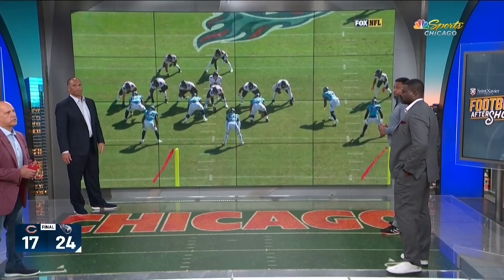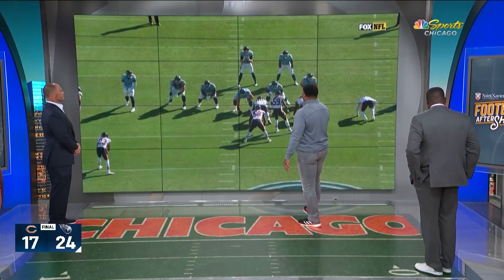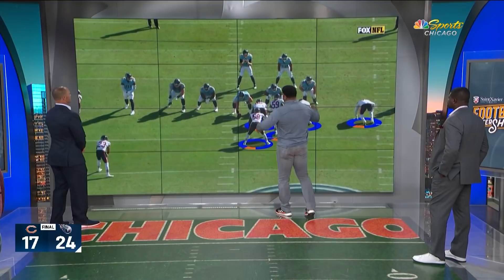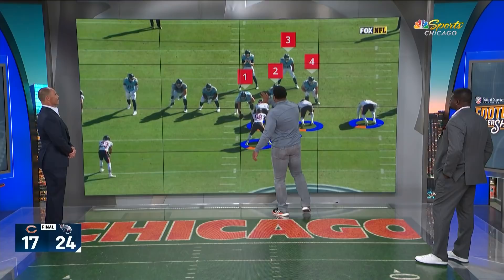Roquan Smith had another strong game — he got a sack of Ryan Tannehill in the first half. Take us through what happened on that play. This front right here, defensively, we call this a load front. We're doing all of this so that we can get a one-on-one or a two-on-one with this linebacker and this running back.